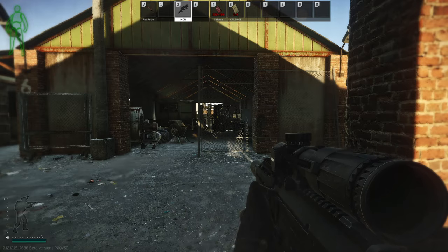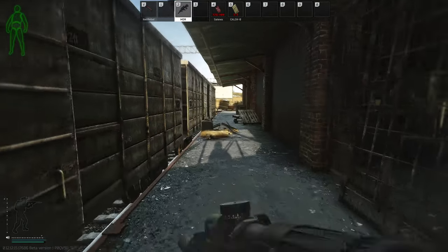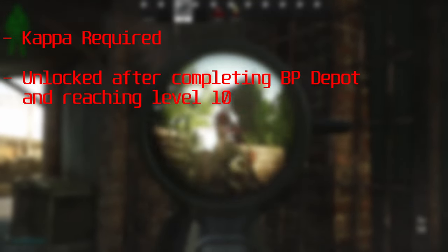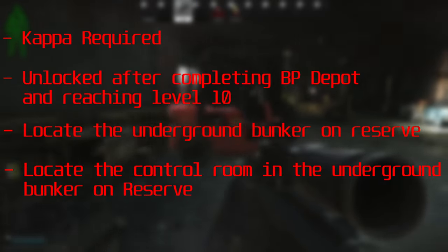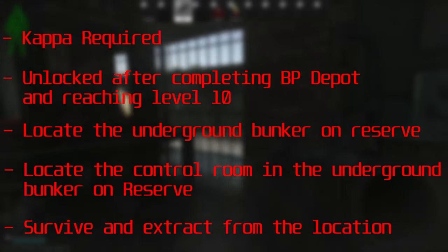Hey, GB here. Today I'm coming at you with a task guide for the Proper Task: Bunker Part One. Bunker Part One is a cap-required task — you unlock it after completing BP Depot and the Proper Task, and reaching level 10. To complete the task you have to locate the underground bunker on Reserve, locate the control room in the underground bunker on Reserve, then survive and extract from the location.